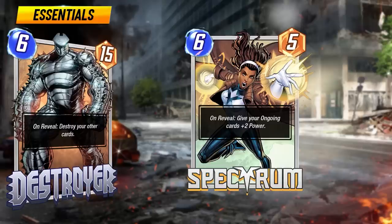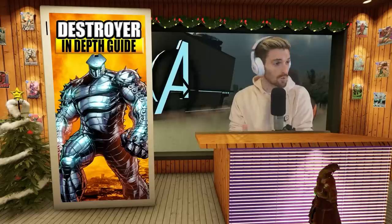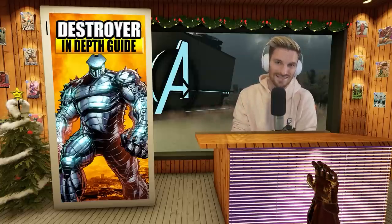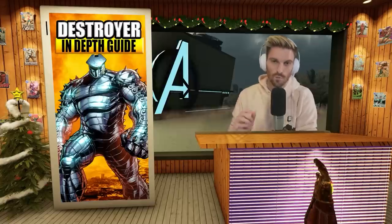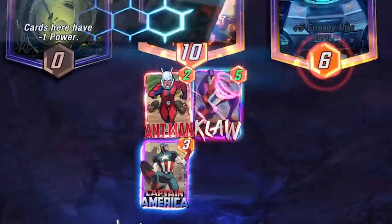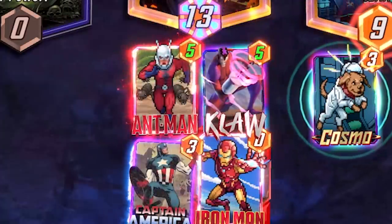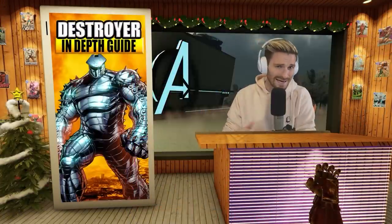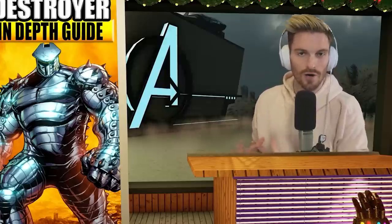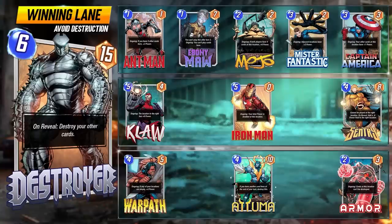The cards you play in this deck are super important. Now for the core strategy: we're really focusing on shutting down two lanes and don't care about one of them. More often than not, your opponent is going to get tunnel vision on one location early — let them have it. We focus on the other two, and by the time they try to catch up, they won't be able to keep up with either the Destroyer's 15 power or Spectrum's plus two on top of our lane. We've got our protected lane from Armor or Cosmo, and then our Destroyer lane.